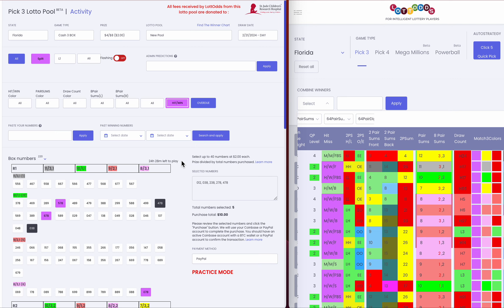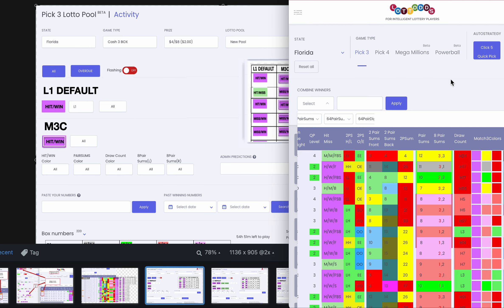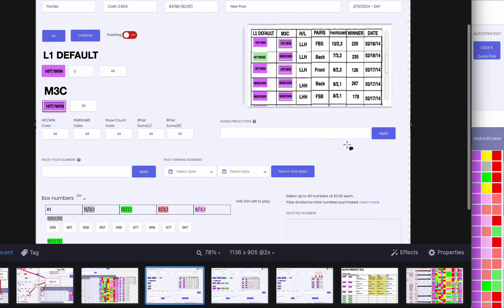Now I'm going to show you what we're working on now — the layout — and then the other features, including the really powerful auto-predict tool. This is what we're working on to release to you by the end of the week. We're basically just reorganizing the buttons here to prepare us for what we're about to code next. We're making color codes so you don't just see 'hit win' — hit win is purple, misses are green. That's what we're going to be adding into this little box here so you can see what patterns are coming out.